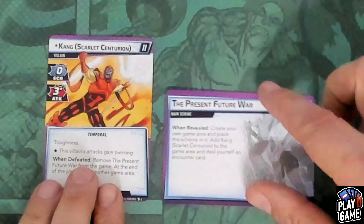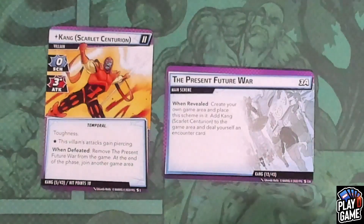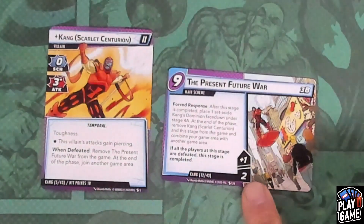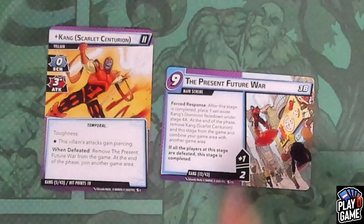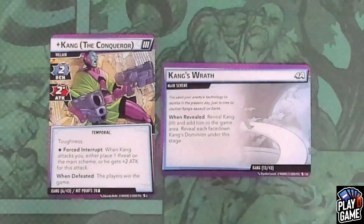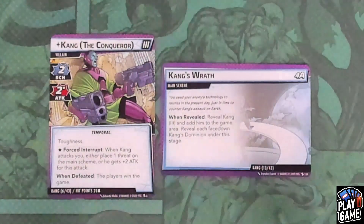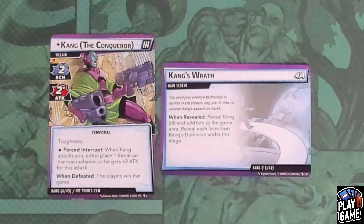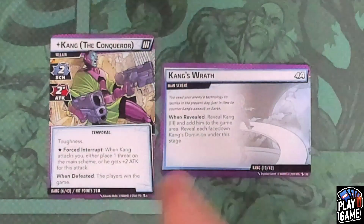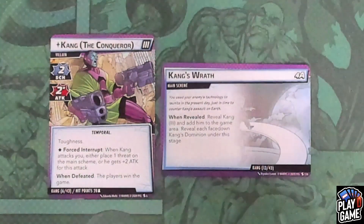And finally, the Present and Future War — same when-revealed, you'll create your own area, add this villain, and deal yourself an encounter card. This one starts at 2 and goes up by 1, again maximum of 9, with the same force response as the other three. One last important note: while you are in the separate areas, any card that says per-player — such as add threat per player — will only be affected by the person or persons in that play area. So if you are two players, it adds 4. But if you're by yourself, even in a four-player game, it's only going to add 2 because there are only 2 in that temporal zone.